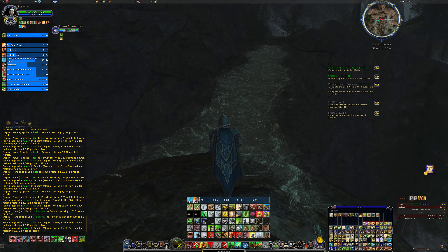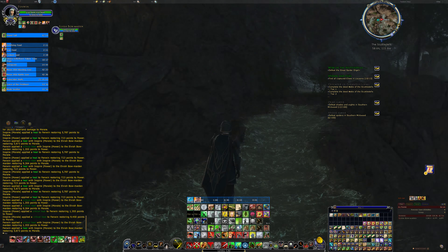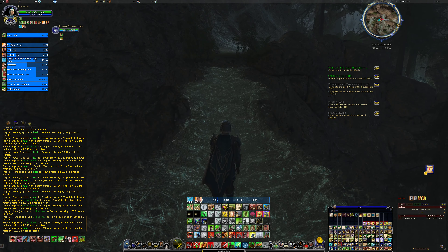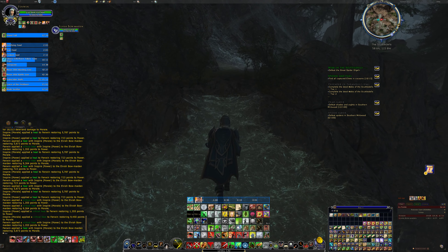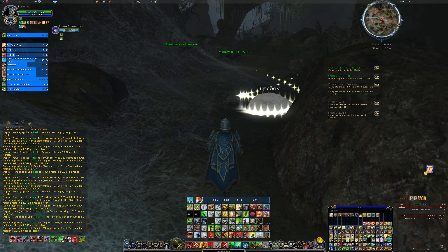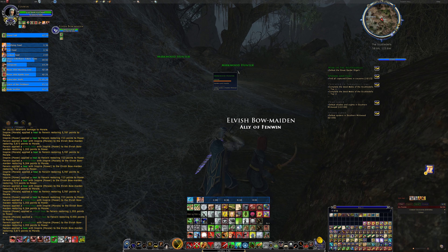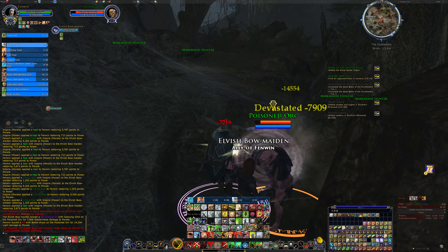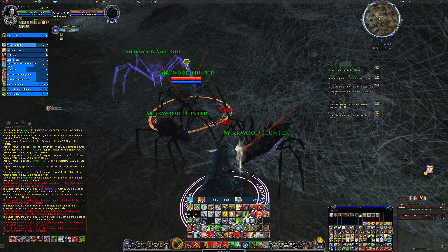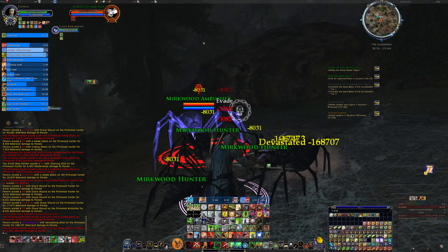There was an entrance right at the start that takes you right to the end. It was built so that in a three-man, if one of the characters walked off the ledge - which you almost certainly will the first few times you try it - that person could run back and rejoin as a healer or rejoin as a tank and kind of get away with it.